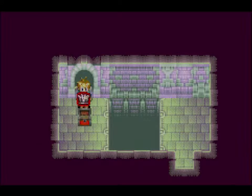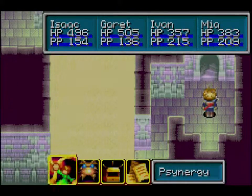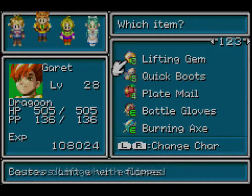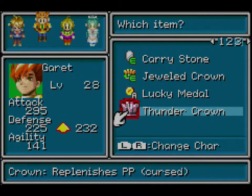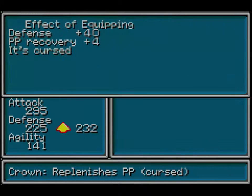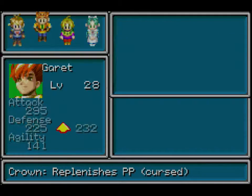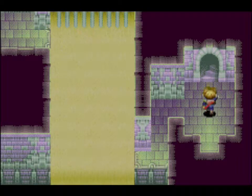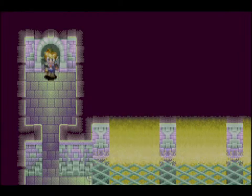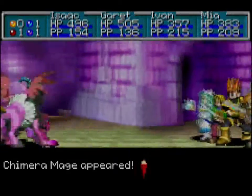We have a chest and we got the Thunder Crown. If you inspect it, it replenishes the synergy, which is quite a useful ability, but it is a cursed item unfortunately. It has a synergy recovery of 4, but it is cursed. However, we will be getting an item that nullifies curses soon enough, so I will not be equipping it yet, but it will become very useful.